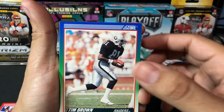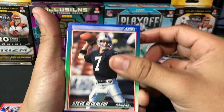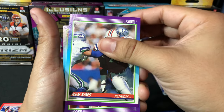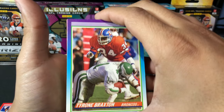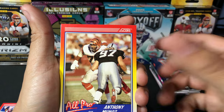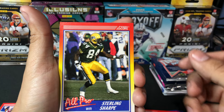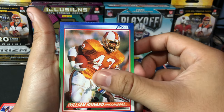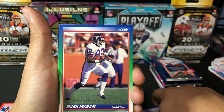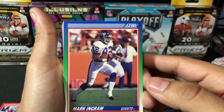We have a Tim Brown with the Raiders, Rufus Porter, Steve Berlin with the Raiders. Ken Sims, Tyrone Braxton, Brent Williams. All-Pro Anthony Munoz, Keith Jackson All-Pro, All-Pro Sterling Sharp, William Howard with the Bucks, Alfonso Carriker with the Broncos. I love the throwback uniforms, man — I know they do throwback uniforms sometimes in the modern era NFL, but they should bring these back permanently for some teams. Mark Ingram, Anthony Johnson — Notre Dame 1990 rookie card.